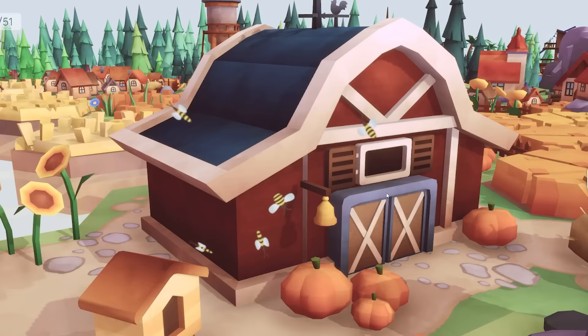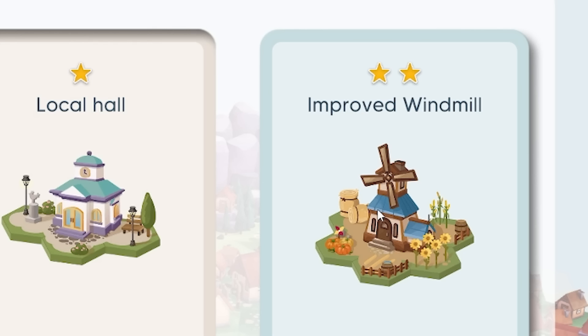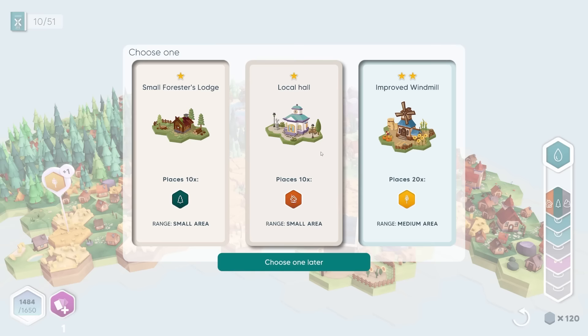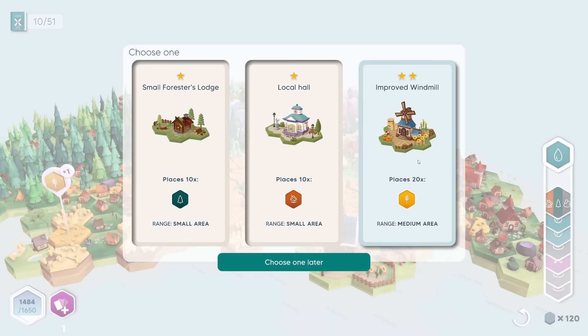Oh, it's got a cat! Look, it's got a cat. But then that is another building upgrade. Oh, there's an improved windmill — this is 20. Oh man, I don't know what to do now. I do like the improved stuff, but I feel like I've just sort of done the wheat. Maybe I should move on to houses. Let's do a hole.